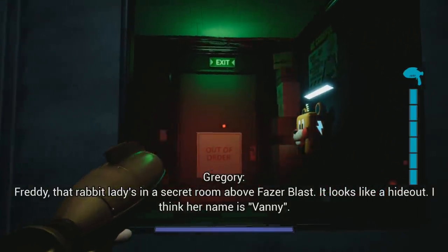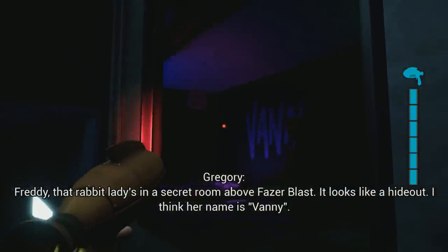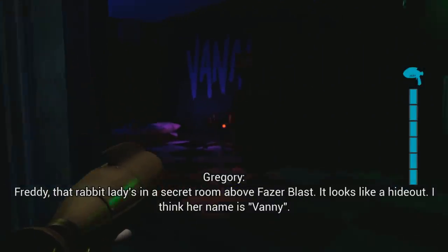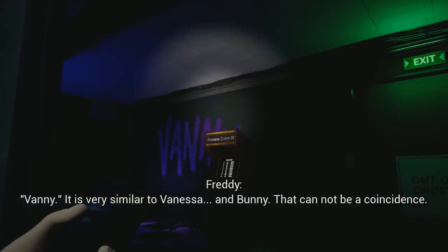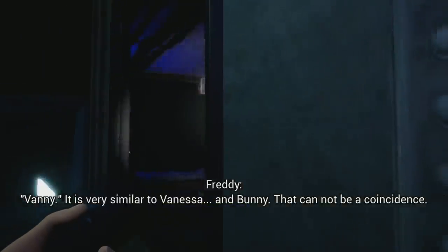Gregory says: 'Freddy, that rabbit lady's in a secret room above Fazer Blaster. It looks like a hideout. I think her name is... Vanny?' Freddy replies: 'Vanny. Hmm. It is very similar to Vanessa. And also... Bunny. That cannot be a coincidence.'